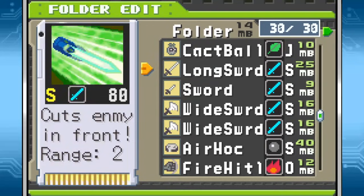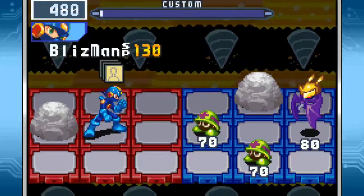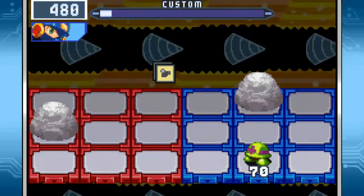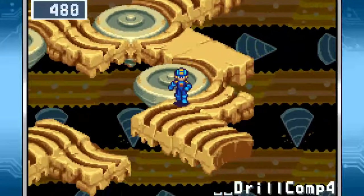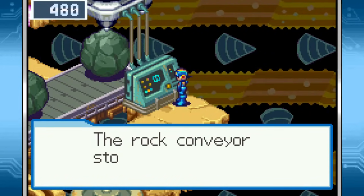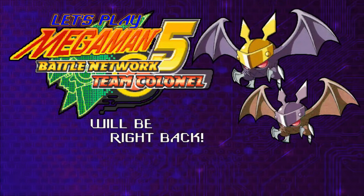We'll get rid of one of the normal swords for that. We'll just make sure that bat doesn't cause any problems. This system stops the rock conveyor — thankfully you don't have to go hunting down another stop key. So now we can go this way. We'll be right back.